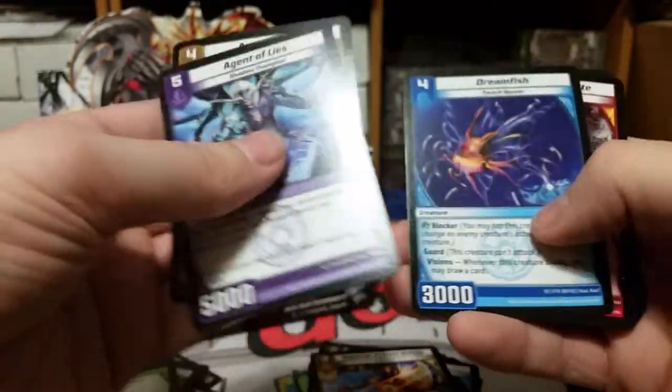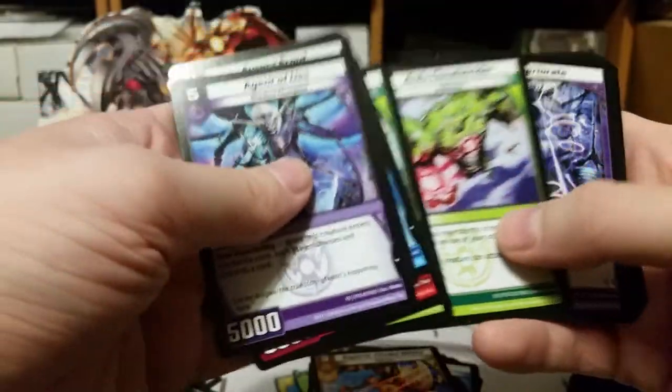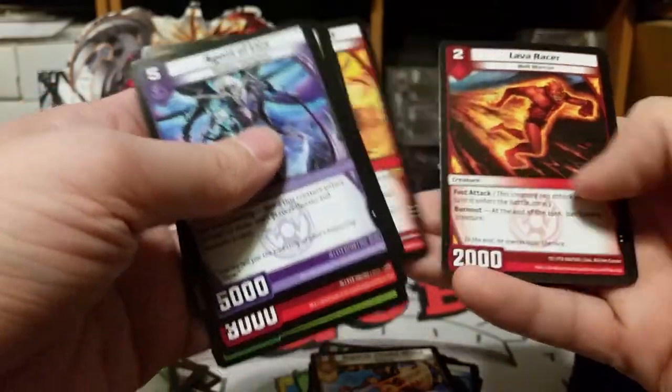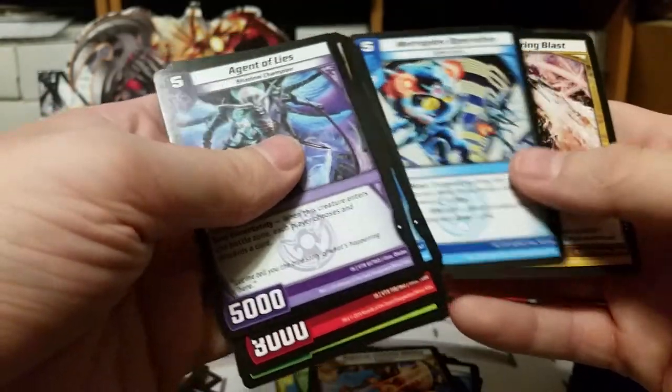Agent of Lies, Aurora Scout, Dreamfish, Smoldering Brute, Runestone Goliath, Ardu Cloud Strider, Deteriorate, Lava Burst, Rip Swirl, Justice Archon, Kuth the Dervish, Lava Racer — that got used quite a bit — Metroplex Operative, and Bewildering Blast.